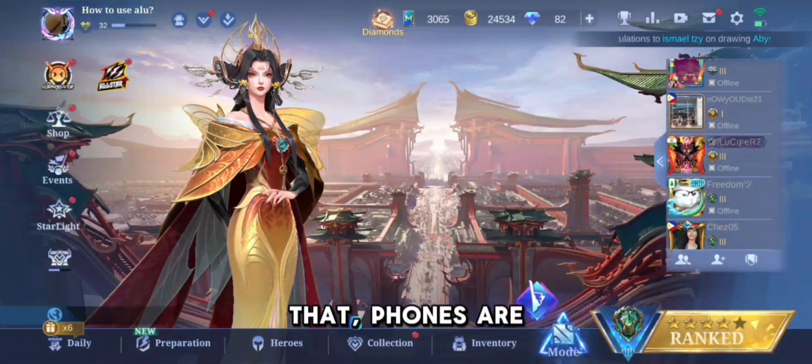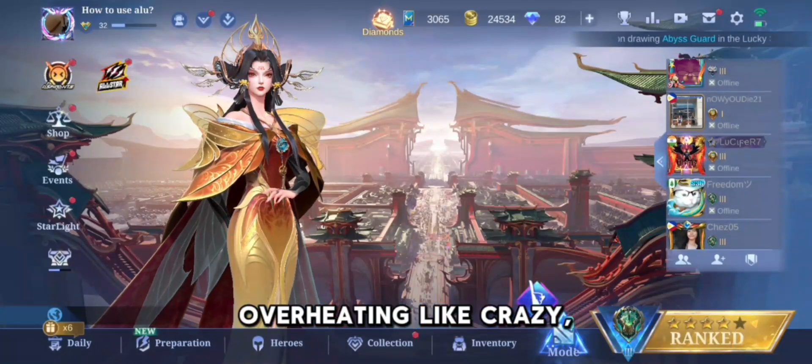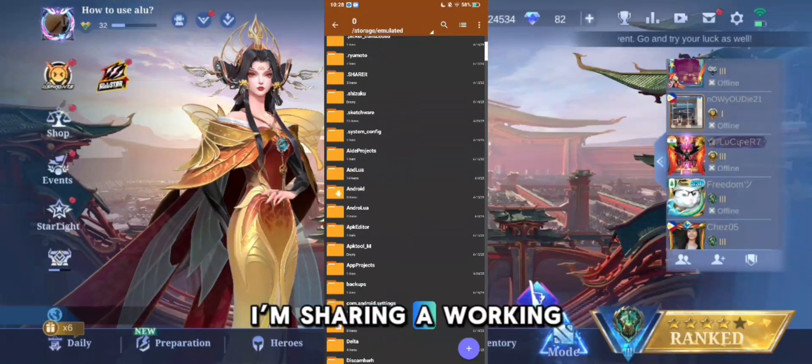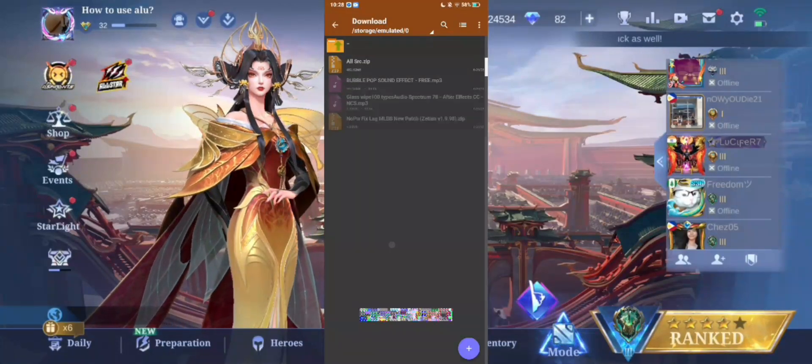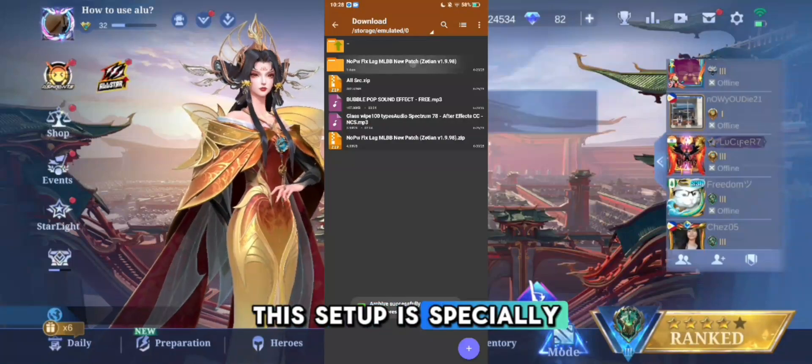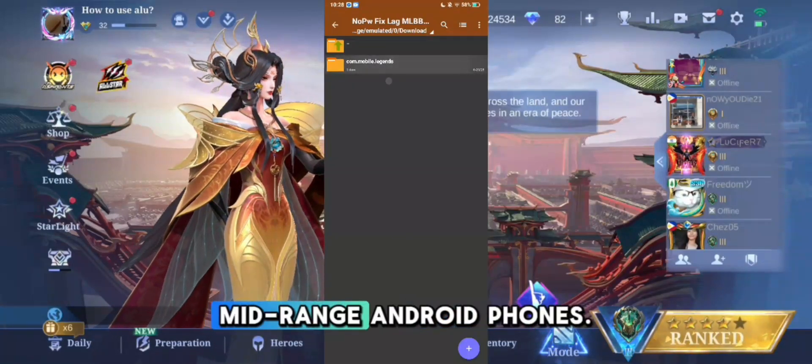And on top of that, phones are overheating like crazy, almost like they're working out or something. So in this video, I'm sharing a working and up-to-date MLBB config file that can really smooth out your gameplay. This setup is specially tweaked for low-end and mid-range Android phones.